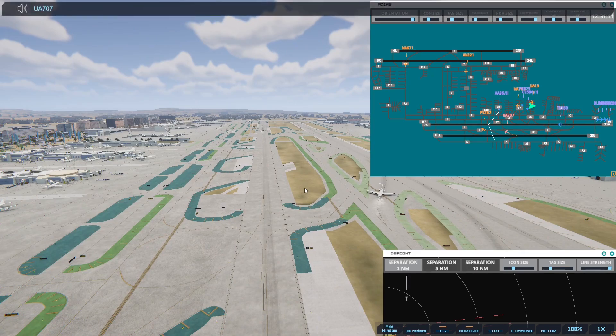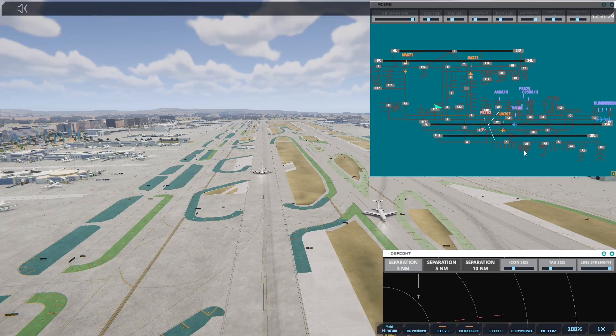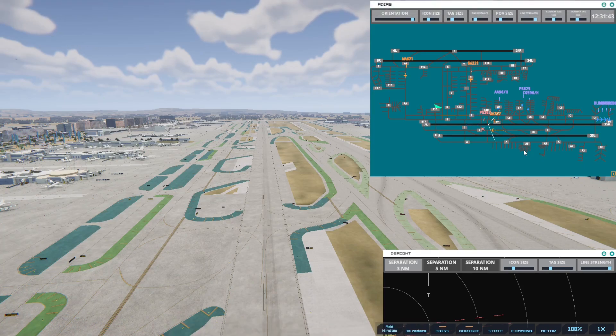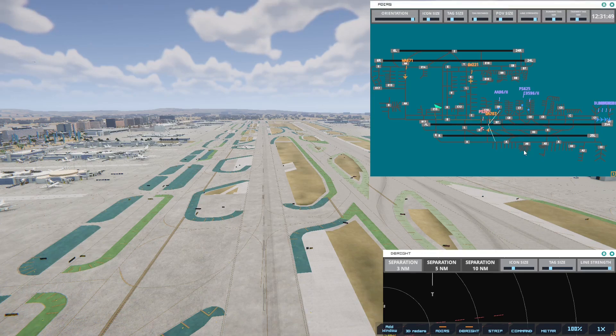We're going to get this one to cross via Bravo. Pacific Southwest 625 with information Charlie, requesting push and start. Pacific Southwest 625, pushback approved, expect runway 25R. Pacific Southwest 262, cross runway 7 left. Pacific Southwest 262, taxi to terminal via Bravo.